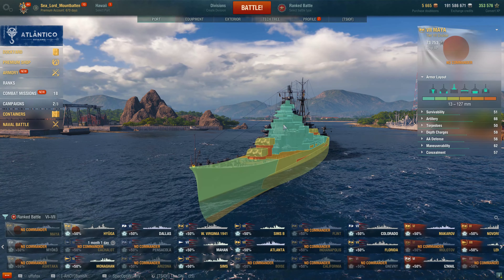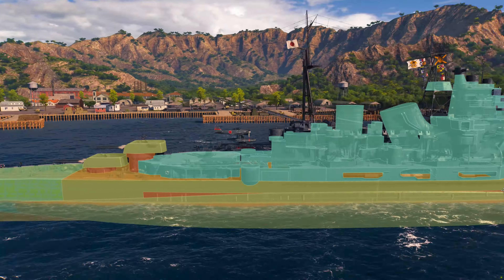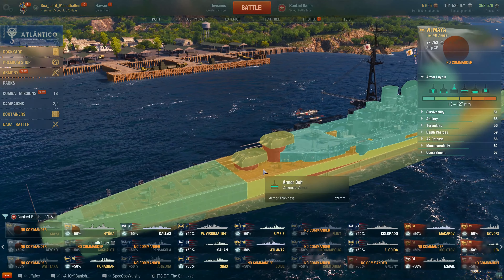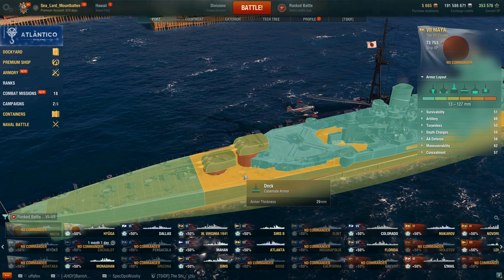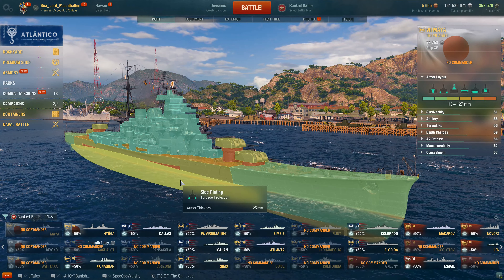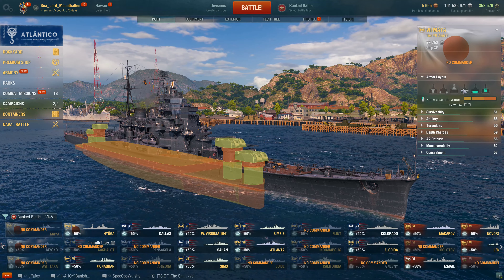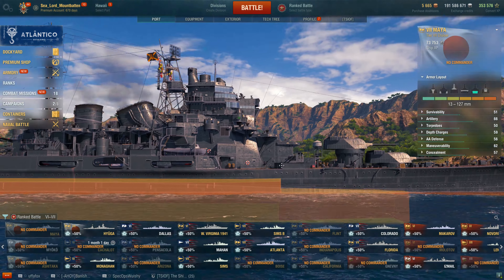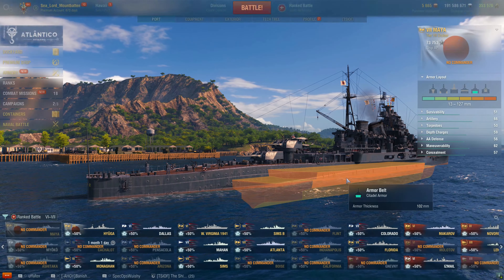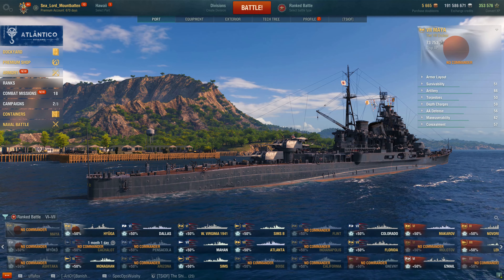So the armor layout, no big surprise here. It's a Japanese cruiser. She has a 16mm bow, 16mm stern and bow and stern deck plating, mid-stern mid-deck armor at 29mm. Upper deck armor is 25mm. Her torpedo plating on the side is 25mm as well. If you strip all of that away, you find her citadel high, dry, and exposed with 102mm of plating, which is the same as the Atago.